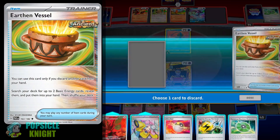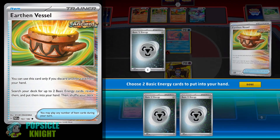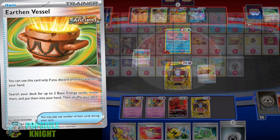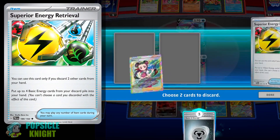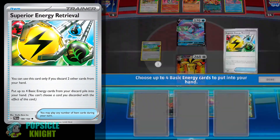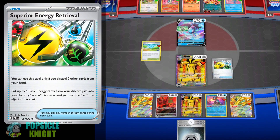These item cards include Earthen Vessel. By discarding one card from your hand, you can search your deck for up to two basic energies and put them into your hand. Next are Superior Energy Retrievals. You have to discard two cards from your hand to use this, and when you do, you can recover up to four basic energy cards from your discard pile and put them into your hand.